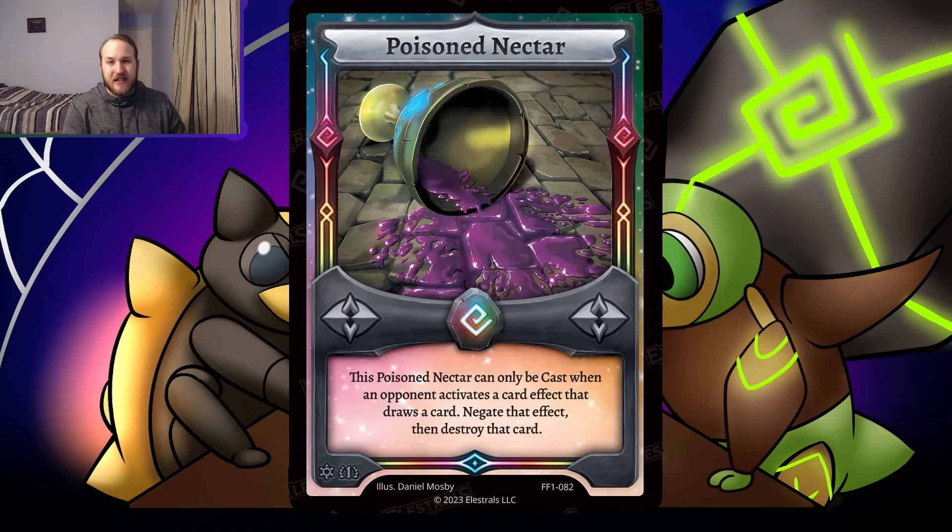Moving on — Poison Nectar, a 1-cost counter rune. This Poison Nectar can only be cast when an opponent activates a card effect that draws a card. Negate that effect and destroy that card. Big thing to note first: this does not hit Astrabbit. Astrabbit does not draw cards — it adds cards to your hand from the deck. It's basically a search card, not a draw card. So this doesn't affect Rummagem, Astrabbit, and the likes of those.